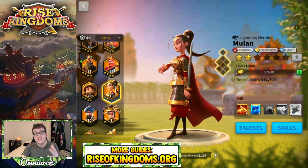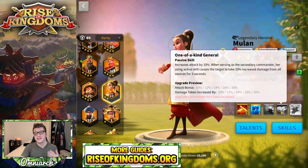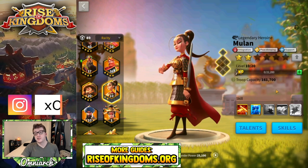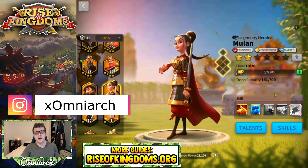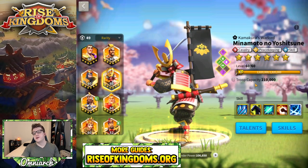With Mulan you want to lock that third skill. That third skill gives you 95% more experience, which is incredible, but it's just not as good as the fourth skill which gives you 20% extra attack and a debuff. Having her at 5-5-1-5 is actually going to be a pretty decent support commander.